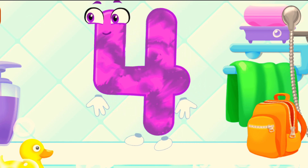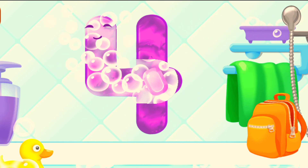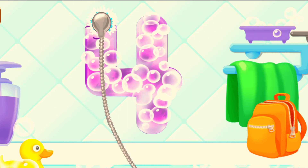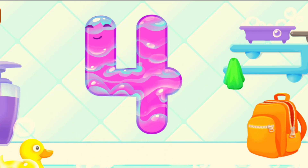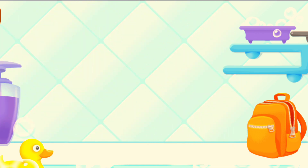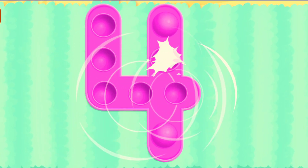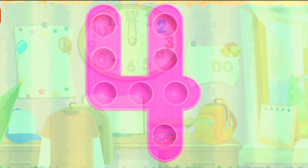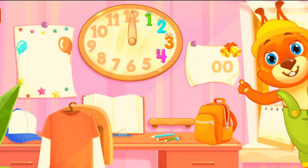Wash the number four! Let's do it! First apply soap on a number. Wash away the soap with water. Wipe the figure with a towel. You're doing great! Tap on the bubbles. Put the number four in its place. Thanks for the help.